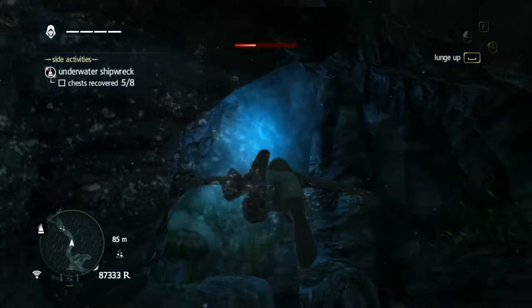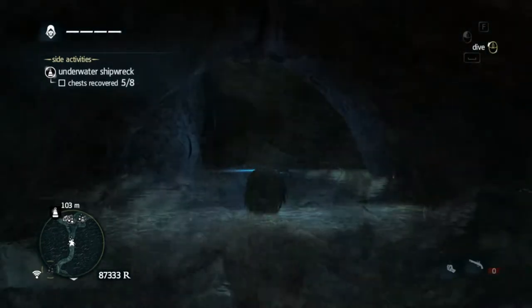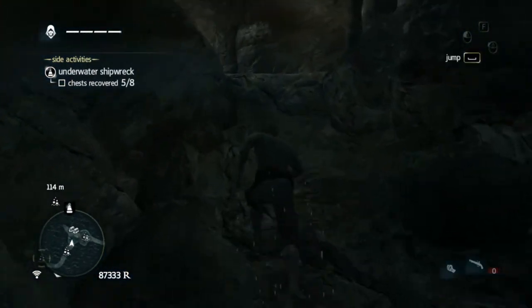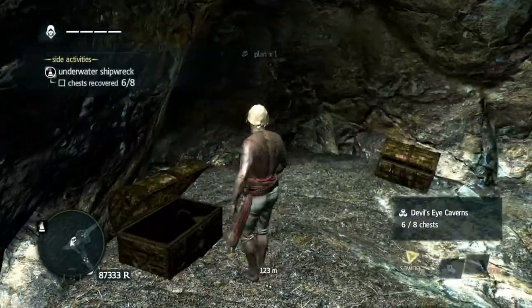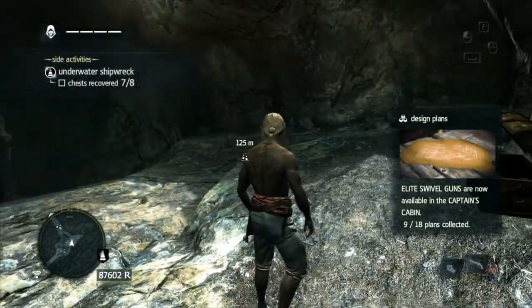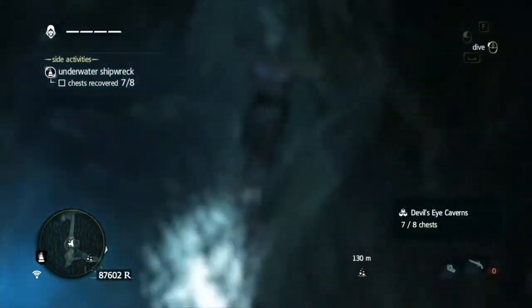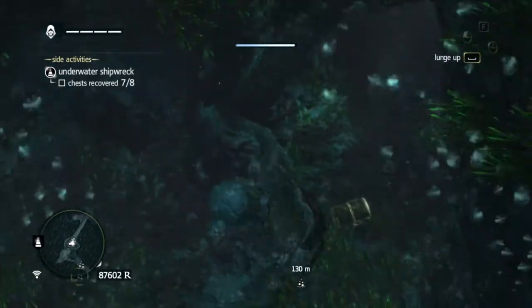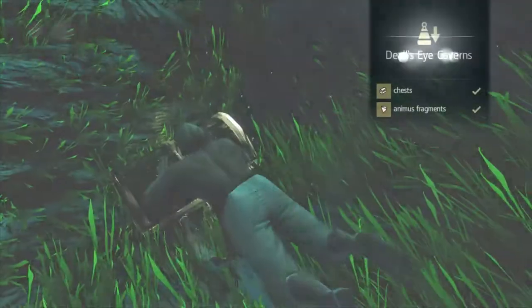Air pocket ahead. This is different — I wasn't expecting land parts. That's a good way to hurt your foot. You eat swivel guns. Get a chest down here somewhere. There it is. Alright, we're done.